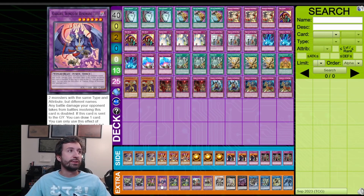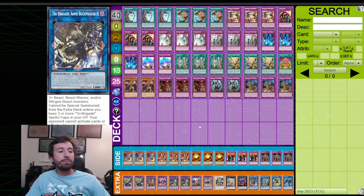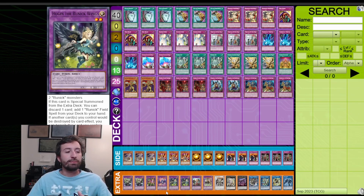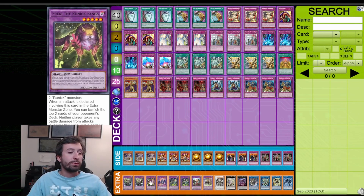Moving on to the extra deck — the targets for Domination Punishment are two End Test and the Garura, the bigger send target. You might be able to switch one End Test for a Garura because a lot of the cards you want to pop are smaller — things like Isolde and Purrely monsters — so maybe you just want Garura and don't need the End Test. Whatever you need to do, just keep that in mind.